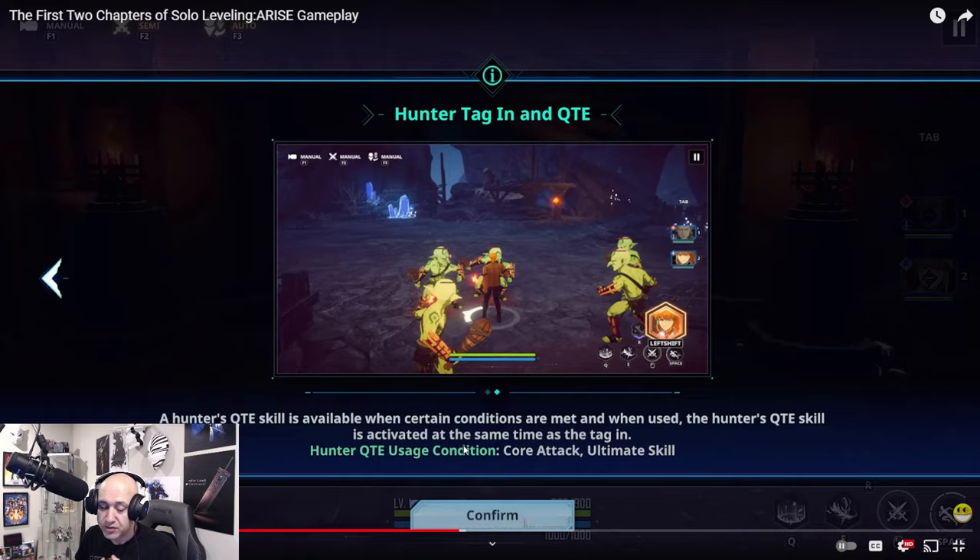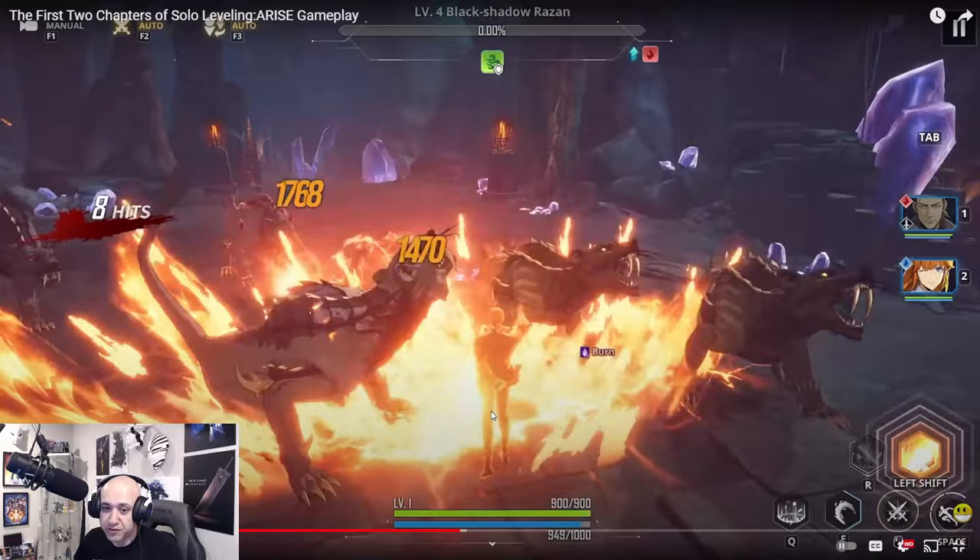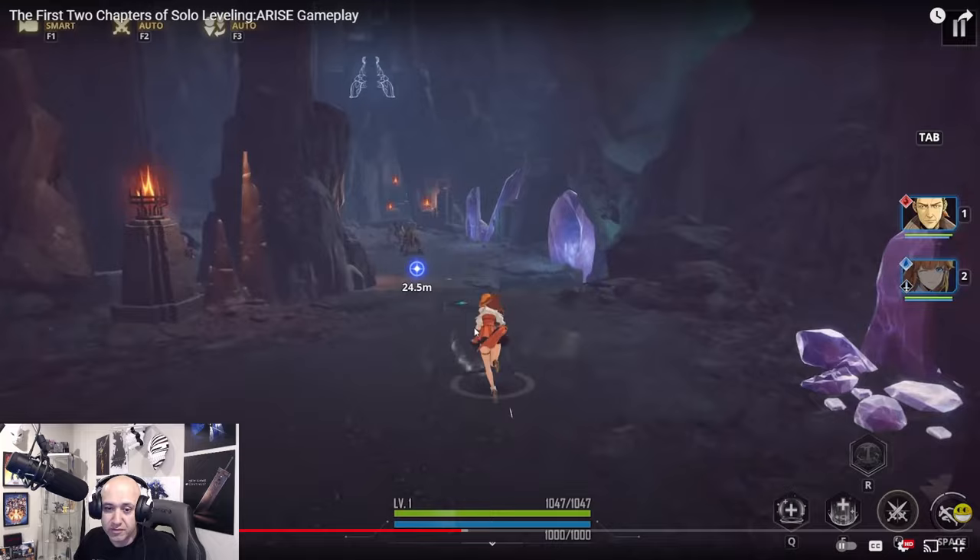So core attack and ultimate skill — that's what his conditions are. Let's check out Song's battle. He's got a dash, there's Flame Sword, so he does burn.